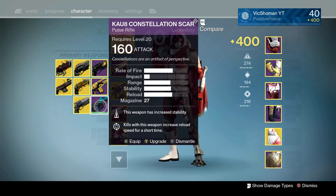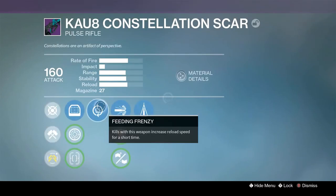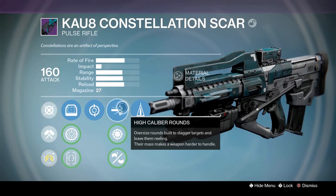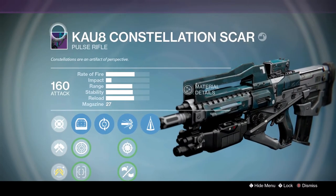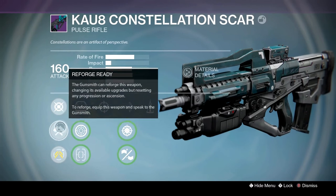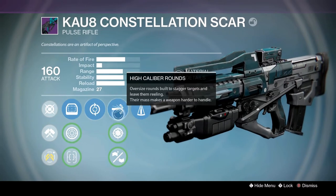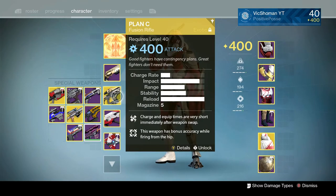Then we have a weapon I haven't used too much but got a pretty good roll on — Counterbalance and Feeding Frenzy. The KAU-8 Constellation Scar. Honestly, I don't know what to say about it. I think it's a year one weapon — you can tell by the 160 attack and no symbol in the corner. This was when reforging was around, so you could reforge certain weapons. We've got Feeding Frenzy, High Caliber Rounds, and Counterbalance — great gun.